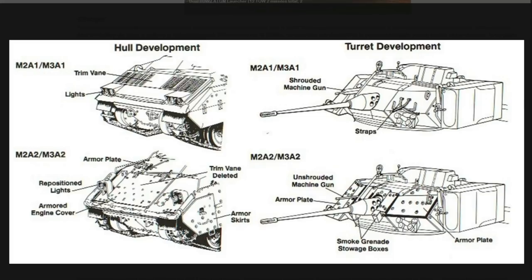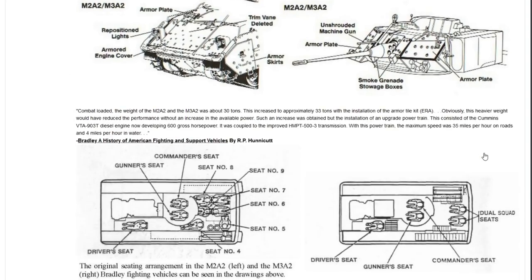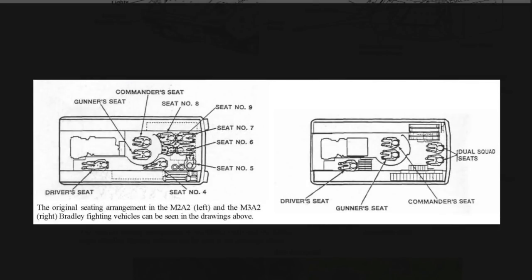Obviously the external changes were significant, but it wasn't just that. There were a bunch of other changes, including where the actual crew would be seated. Combat Loaded, the M2A2 and the M3A2 would be about 30 tons, but this increased to approximately 33 tons if they added the additional armor tile kit, which was the ERA mentioned before.